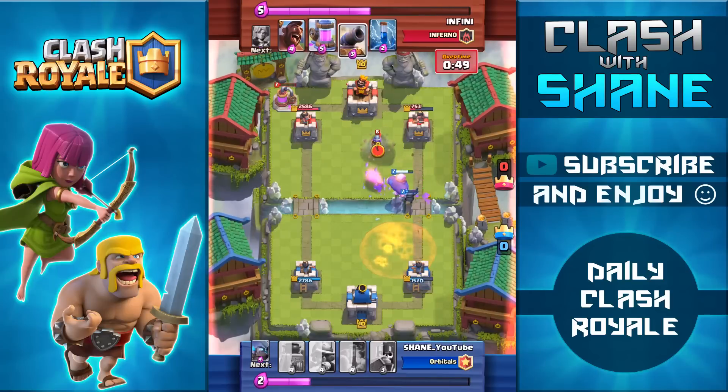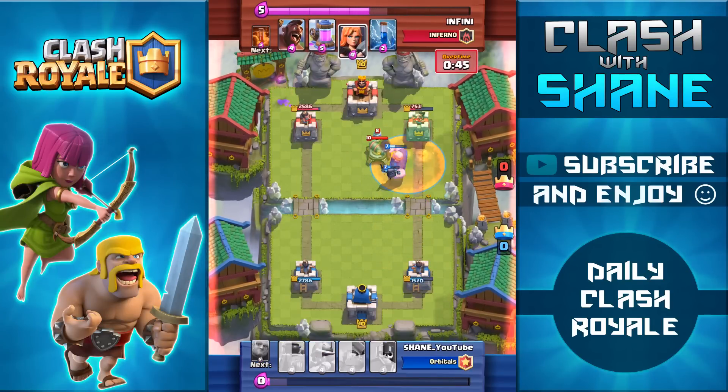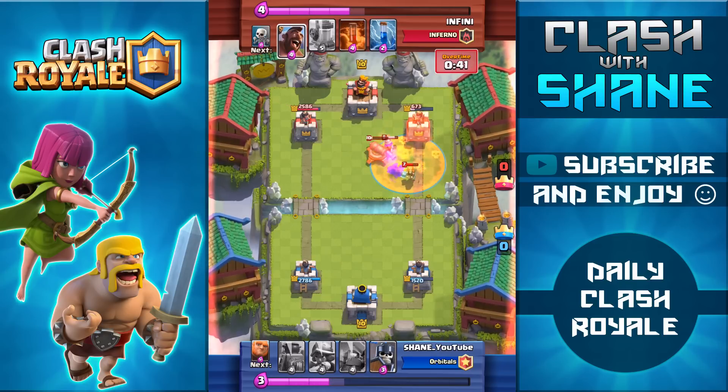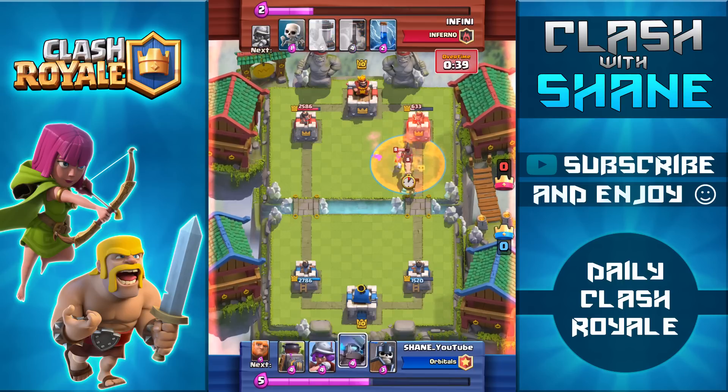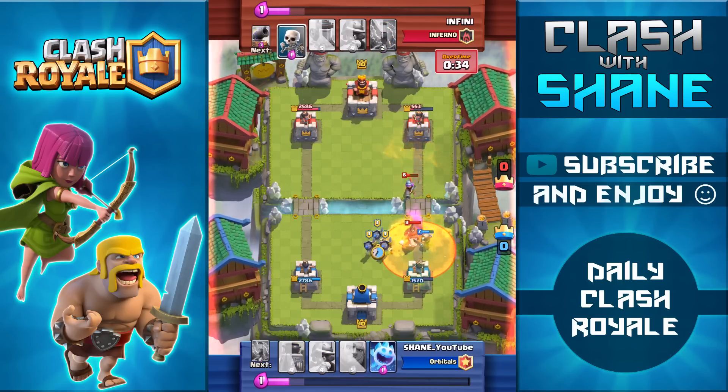Giant going in with the mini pekka for support, but unfortunately the giant is kind of blocking my mini pekka — she's not really getting anything accomplished. The valkyrie kills her in one hit, so that was a very unsuccessful push right there. But his tower is all the way down to 600 health. Take a look at this huge counter push he has going now.